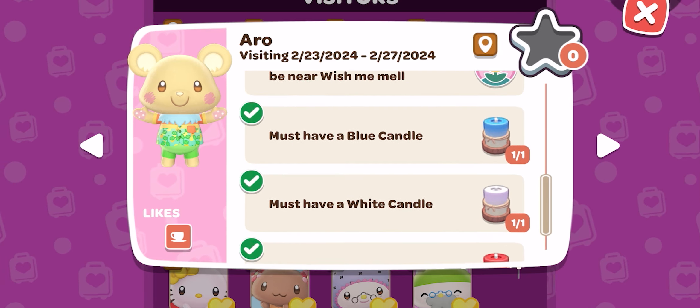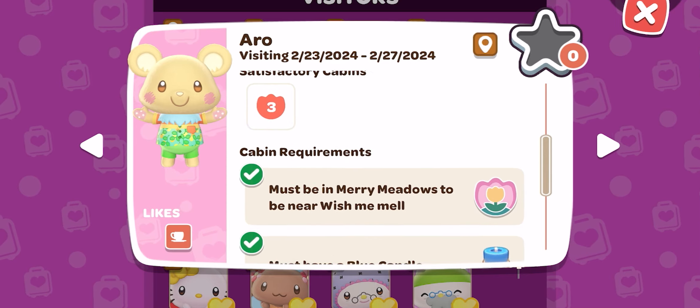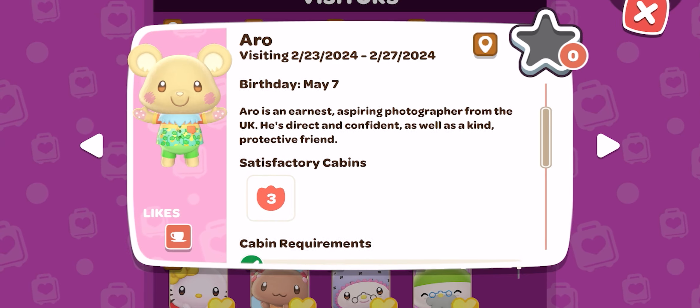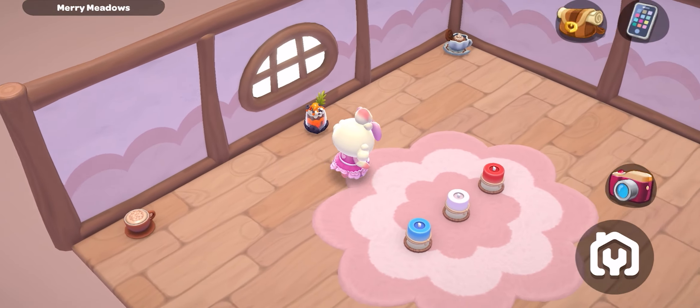Once you have seen him in the list, you can see that the requirements are one blue candle, one white candle, and one red candle, as well as having the cabin in the Merry Meadows.